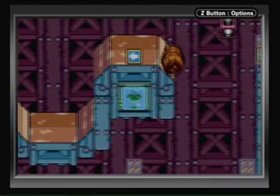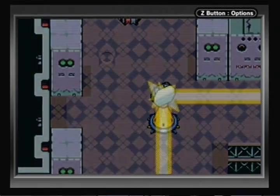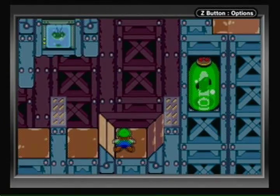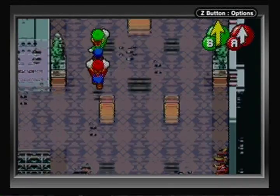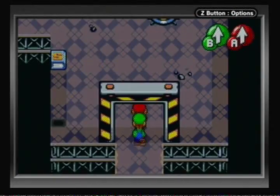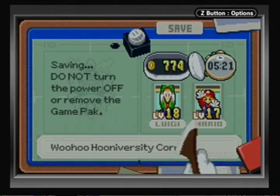Kind of weird physics there, but hey, that works! I love this game sometimes — moments like that could only happen in this game. That's a good way to end off. Next time on Let's Play Mario & Luigi: Superstar Saga, we will probably wrap up Woohoo University — it shouldn't take too much longer. This is Shadow Mario 41, I will see you then. Ciao!